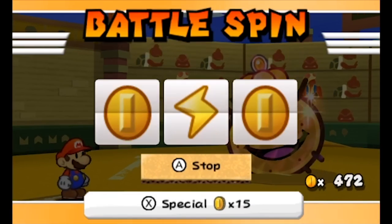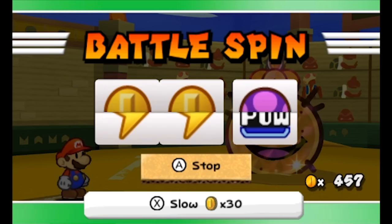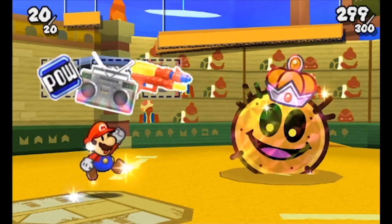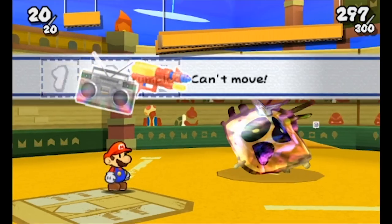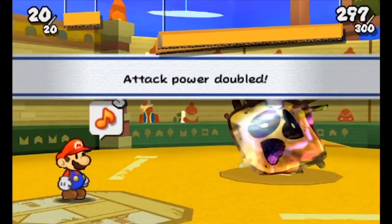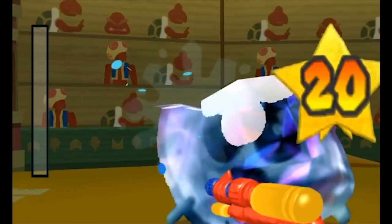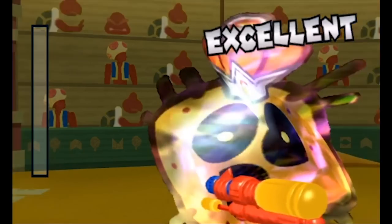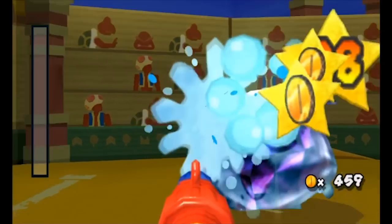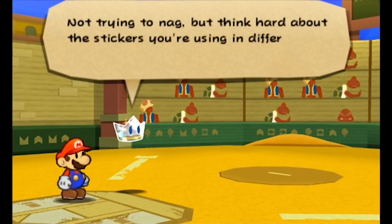This fight looks intimidating at first — 300 HP and immunity to almost basically everything. Keyword: almost. Battle spin three slots and use a power block, boombox, and squirt gun. The power should crumple him — if not, just reset. If it does, mash A for the rest of the fight and he should die on the very first turn. Crumpled opponents take 2x damage from any attack, while the boombox doubles all damage you do, letting you do 4x total. The squirt gun does 95 damage and pierces defense, letting you deal a number higher than 300 and winning the fight. Kirstie still thinks we're stupid, but the second boss is down.